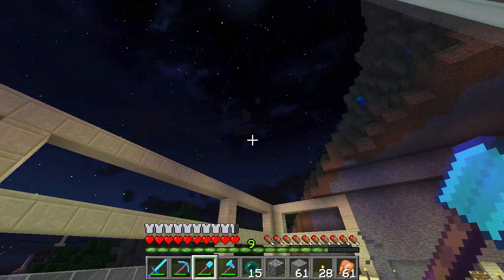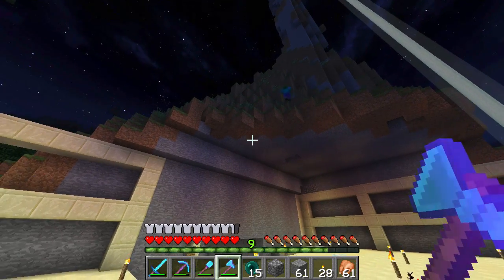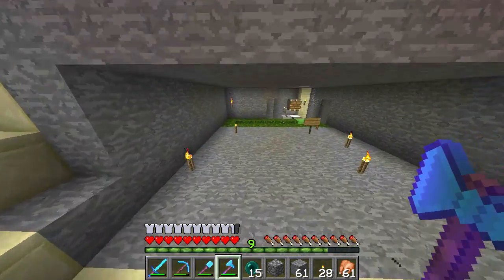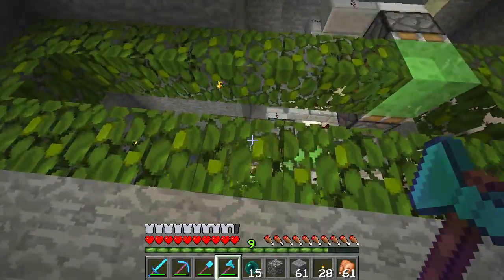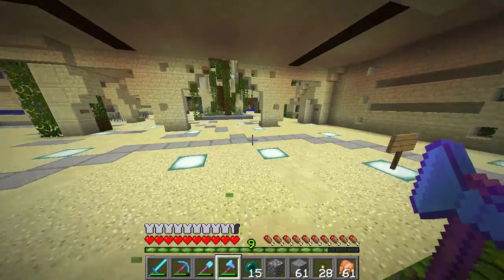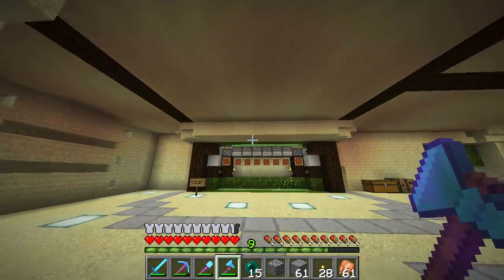It doesn't look too bad — it kind of matches the night sky pretty well. Hey Zumble, what are you doing? Just chilling, doing a bit of a dance? Sure. But yes, this thing here now! I know that I mentioned ages ago when I put a book into Mumbo's Redstone Consultancy asking him to do this.